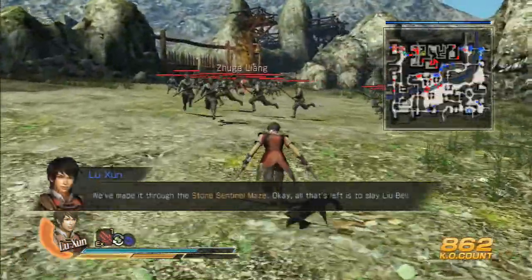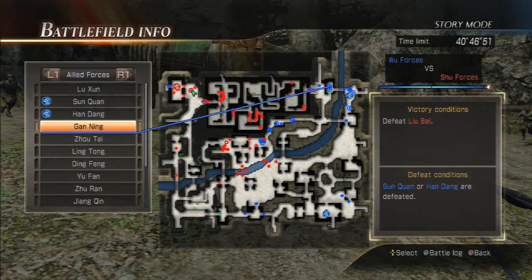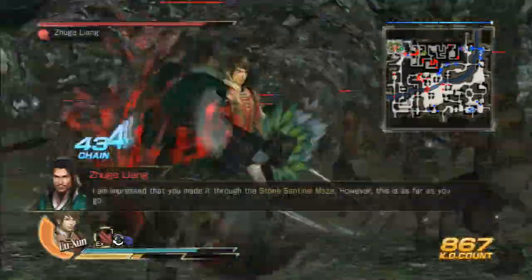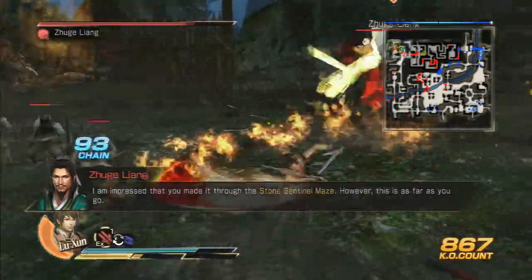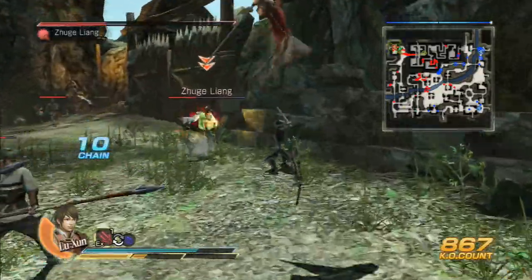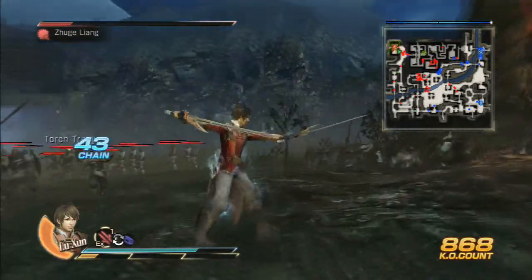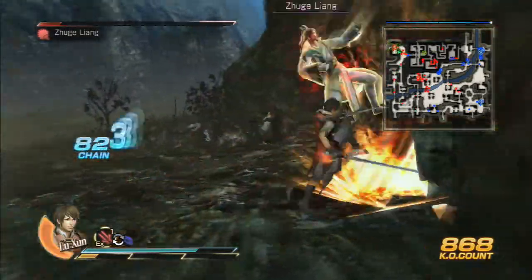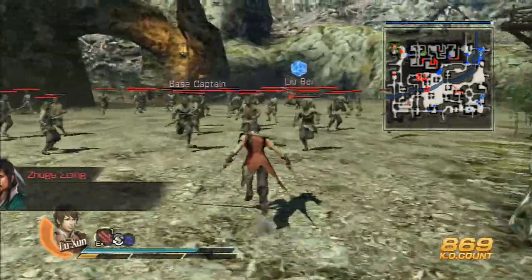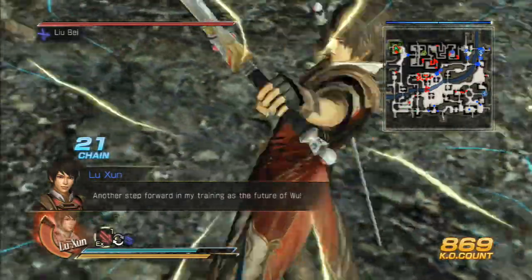Is Gan Ning fine right now? Yeah, he's fine — he's just chilling back there. This is as far as you go. I'm just going to use the rage attack on Liu Bei, because it's probably going to cut even more HP than before. And the next one's a side mission, so that one probably shouldn't take that long.